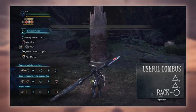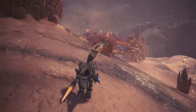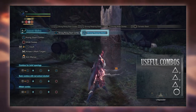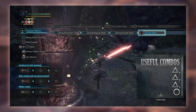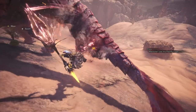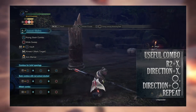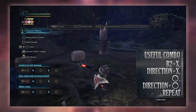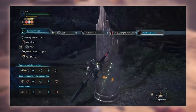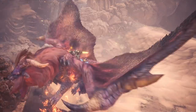The finisher combo ends your combo string but has a powerful last hit: triangle for the Strong Rising Slash combo, triangle for the Reaping Slash, triangle for the Double Slash, then circle to perform the Tornado Slash. The airborne combo is: R2 and X to vault, then a direction and X for a mid-air evade to reposition, then circle for the Strong Jumping Advance Slash, then direction and circle again — rinse and repeat until you run out of stamina or are knocked out of the air.